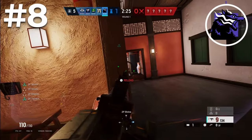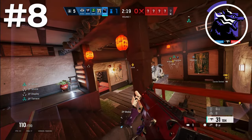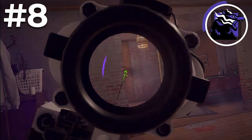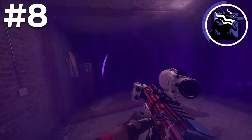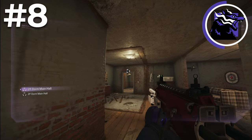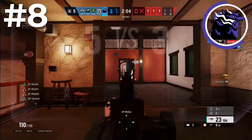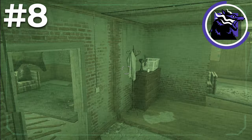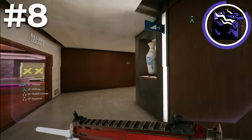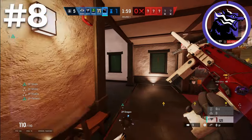Coming in at number eight is Fenrir, one of the most banned operators in the game since his release and currently the most banned. His traps cover so much area that if you don't destroy them it makes it incredibly hard to push, and even if you do destroy one he can replace it or activate another in a different area. This flexibility and control makes him super hard to play against. On top of that he has the MP7, one of the best guns on defense, a bulletproof cam for information, and a secondary Bailiff to create rotates and lines of sight.